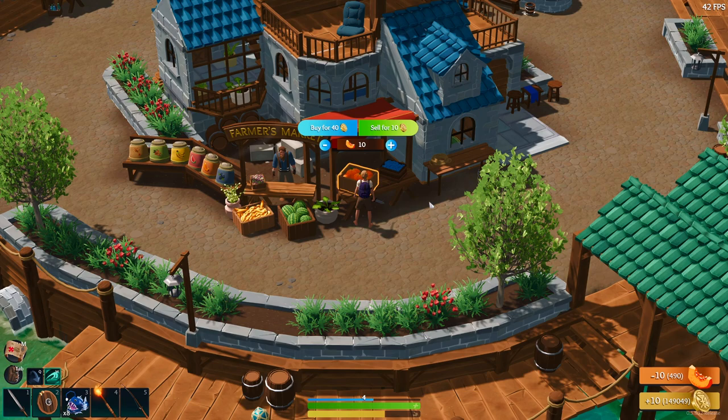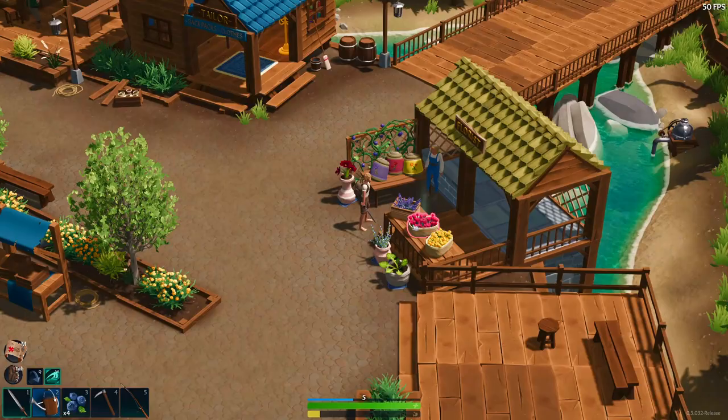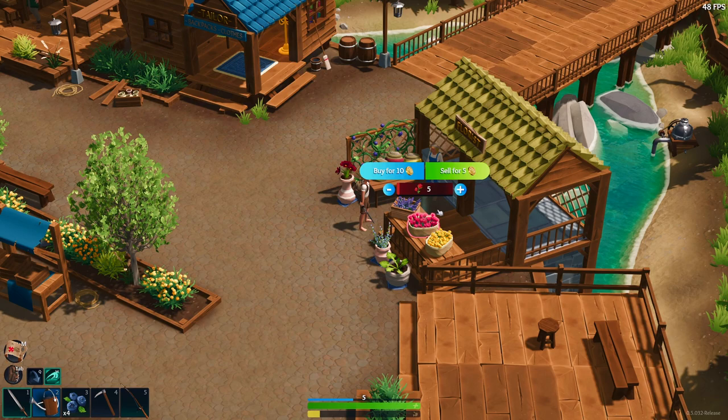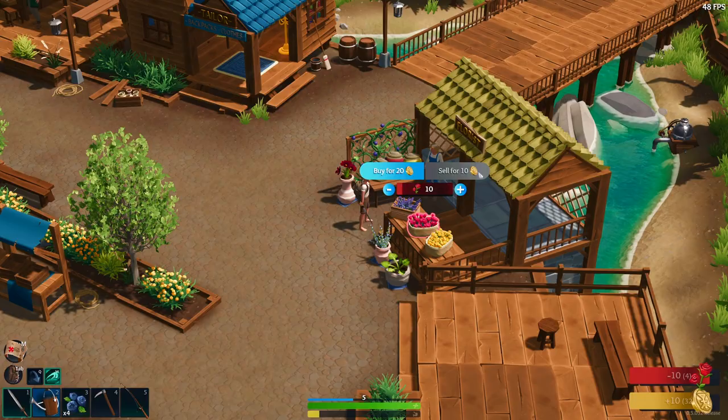More than likely you'll have a decent pumpkin and blueberry farm since you gain access to them pretty early game. And of course whatever other crops you come across while exploring the map, you can always sell them to him as well. Given that this new update also introduces a daily cap on how much gold the vendors have to buy resources from you, I highly recommend diversifying the way you make money.